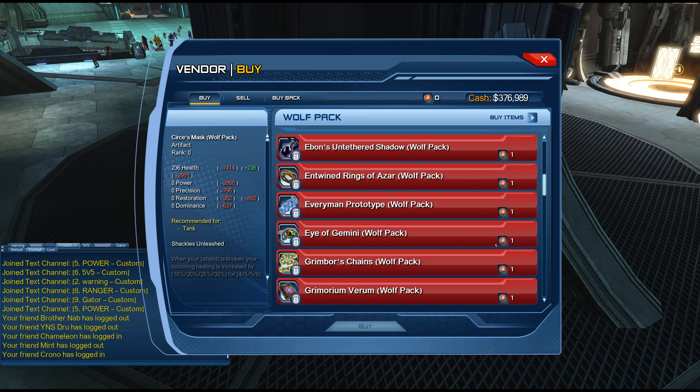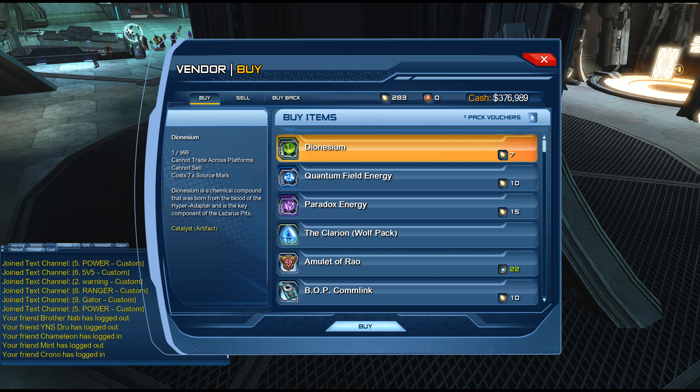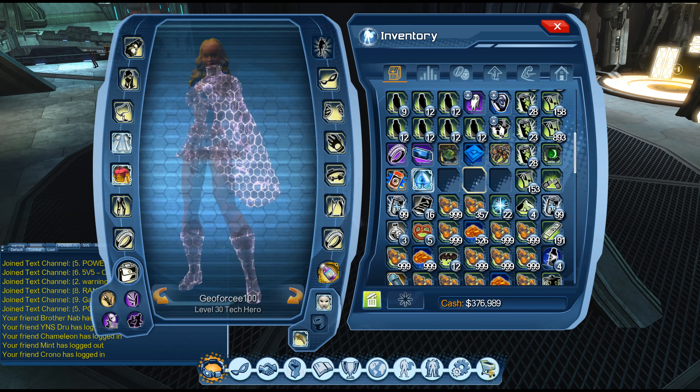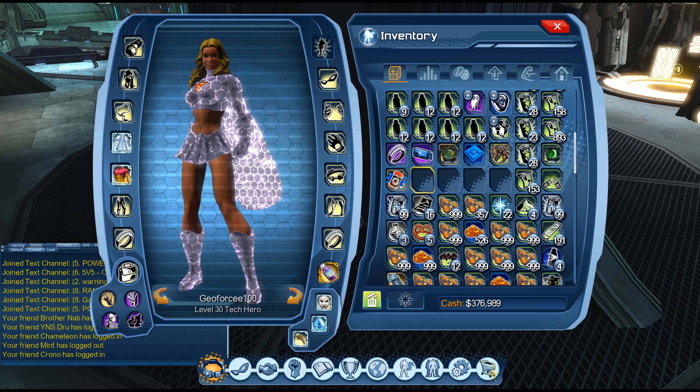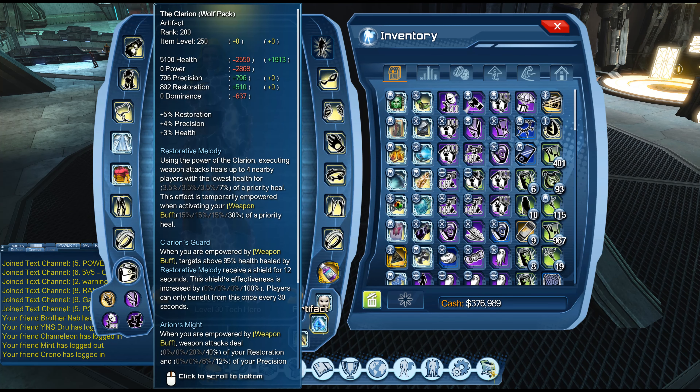Go to the wolf pack version of this. Go to vouchers, and once you have done that, go to buy. Now you have the wolf pack of the artifact right there.